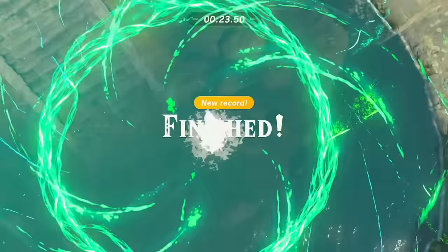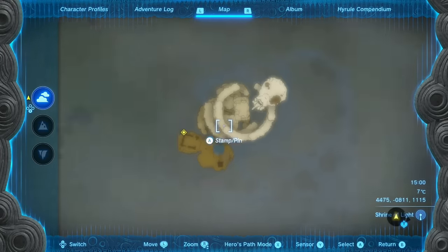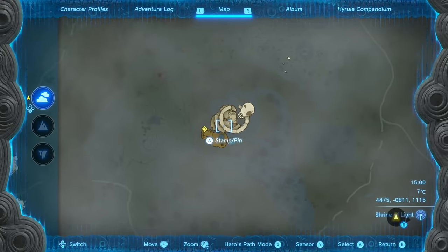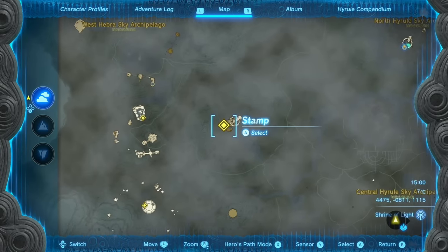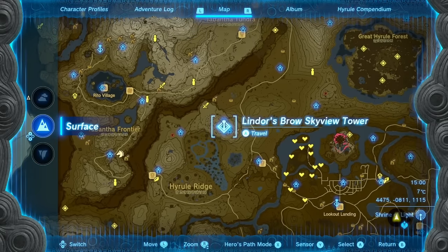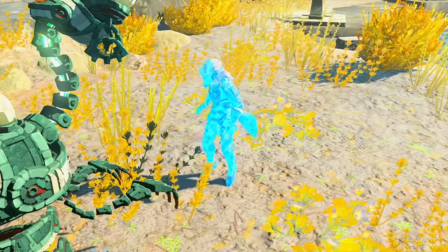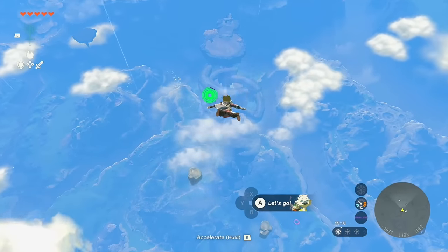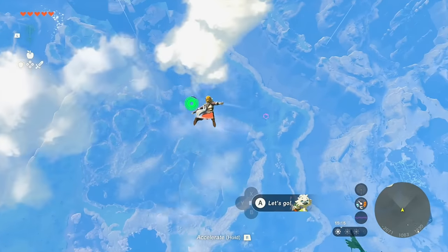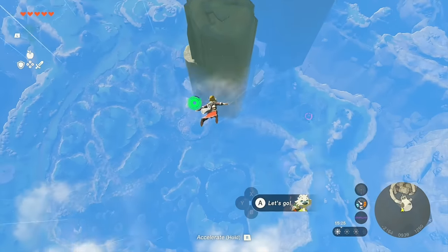Once you have level two you'll start to feel a huge difference when skydiving. For the third piece of armor we're heading to an island that reminds me of a skull — I think it's technically the West Hebra Sky Archipelago — right next to Lindor's Brow Skyview Tower. This may have been the first one you found. Head casually southwest; honestly you don't even need the paraglider at all if you already have level two of the skydive armor.